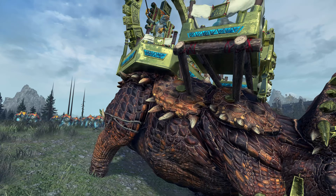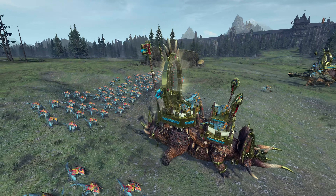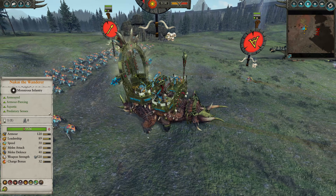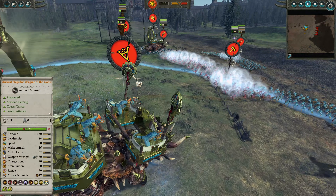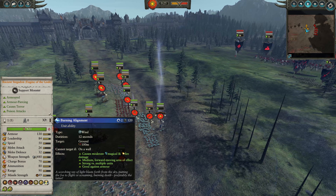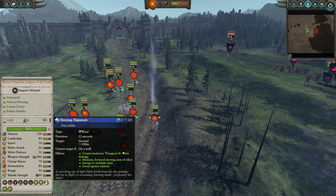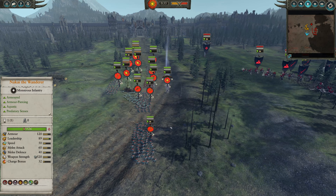Certainly one of the most visually stunning monsters in the game. Unfortunately, the Engine of the Gods' bark is a little bit meaner than its bite. This Orbital Bombardment Strike, which looks absolutely amazing — Burning Alignment — doesn't do a ton of damage. It does a pretty decent amount — moderate magical and fire damage is a good way of putting it. Good against armor, though, I think is a little bit misleading; it's potentially not that great against armor.